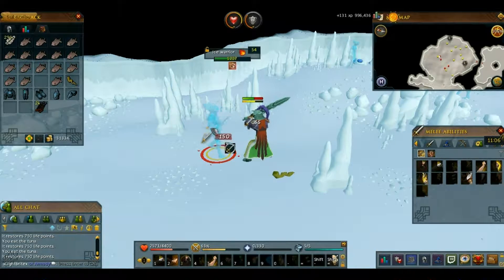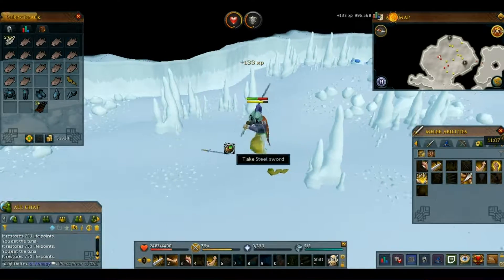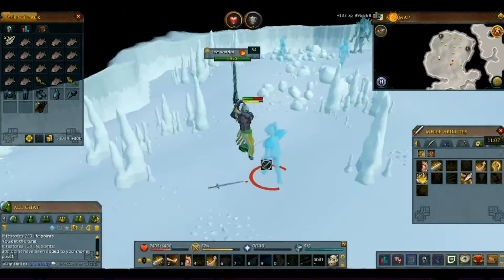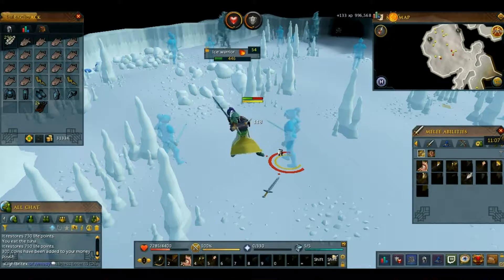Tuna gives you 750 HP back. I think bass or flatfish gives you around 1000 HP back.